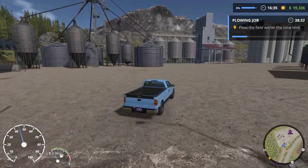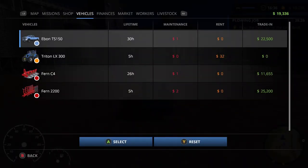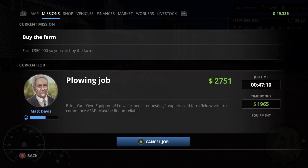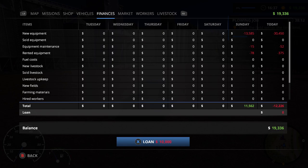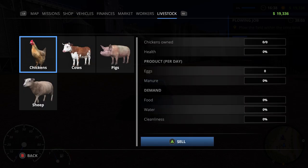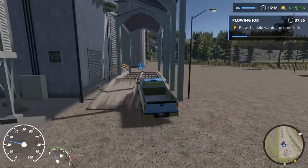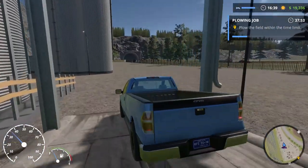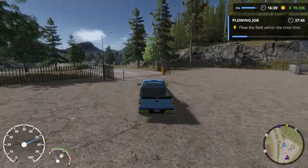I wish I could show you this place in full operation — go up to this checkpoint and do the whole silos thing, because there are all sorts of things we can do. The current mission I'm doing will give me $1,965, but my main mission is to earn $350,000, which is going to take a long time. We can look at markets to buy and sell goods, have workers and livestock — but unfortunately all of that requires me to buy the farm first, and I just haven't got there yet.